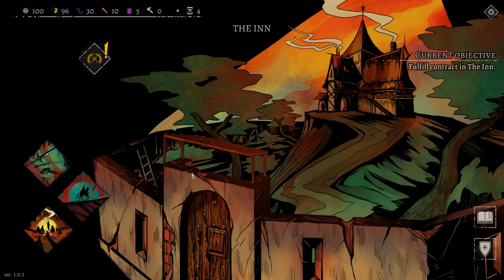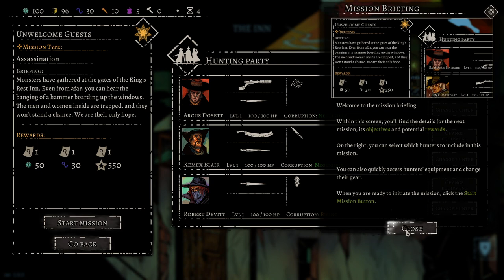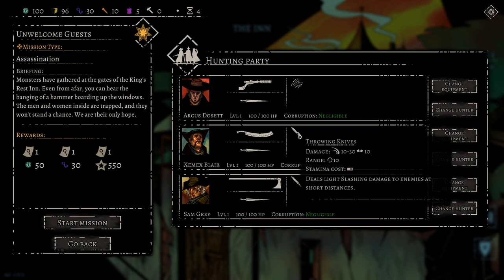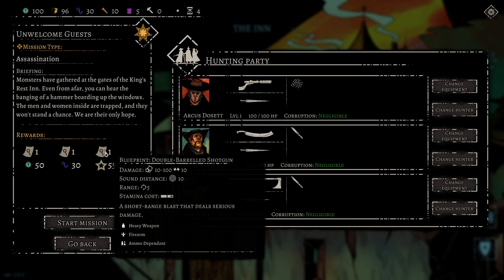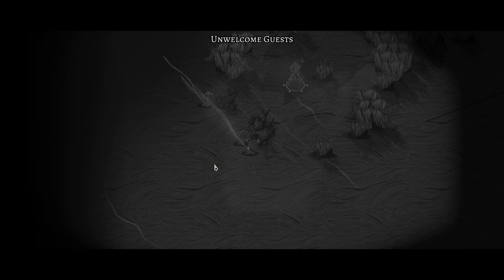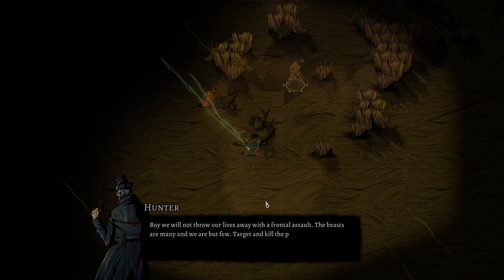Unwelcome Guests — this is a mission. We have a mission briefing where we can pick which characters to send and see the objectives and rewards. The corruption on Robert is rising, so I'm gonna go instead — I'm not gonna sit at home and let the others fight. Monsters have gathered at the gates of the King's Rest inn. From afar you can hear the banging of hammers boarding up the windows — the men and women inside are trapped and won't stand a chance. We could get a blueprint for a hunter's pistol, hunting net, and double-barreled shotgun, plus experience, hunting materials, and silver.